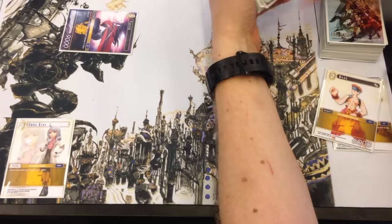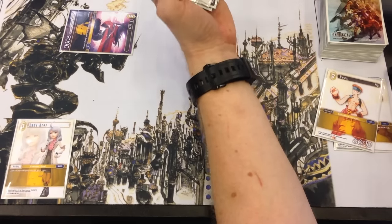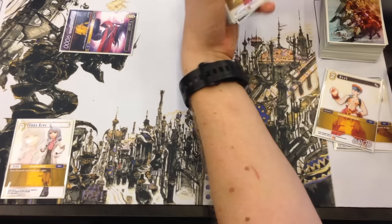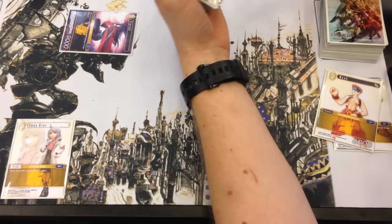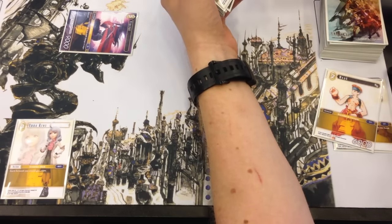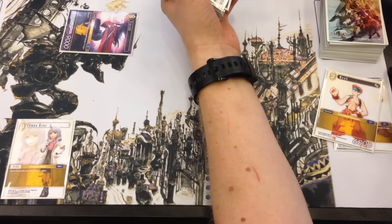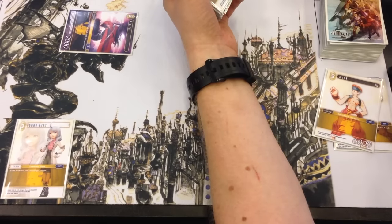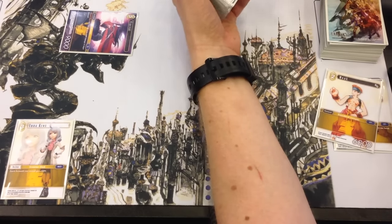There's way more to it — there are a lot of subtleties. There are certain things that happen if you have characters that have affiliations in the original games. For instance, if I have Tidus and all of a sudden I play the Unicard, something's going to happen and I'm going to get some sort of bonus. So the whole Final Fantasy mythology is respected, and all the abilities are in there.